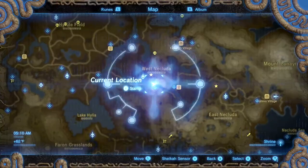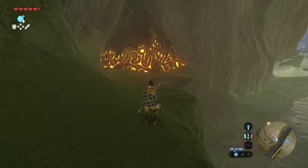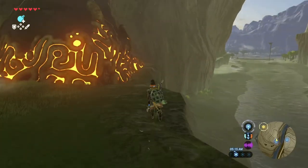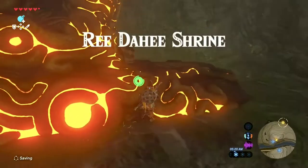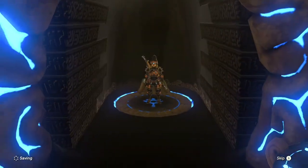Alright, we're right by the Dueling Peaks here, underneath the Shea Vanith Shrine. We got the Reed to He Shrine right here. Yeah, it's in that valley, right in between the two. So let's go down here and see what we got.